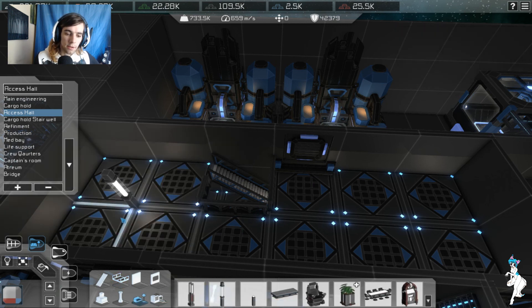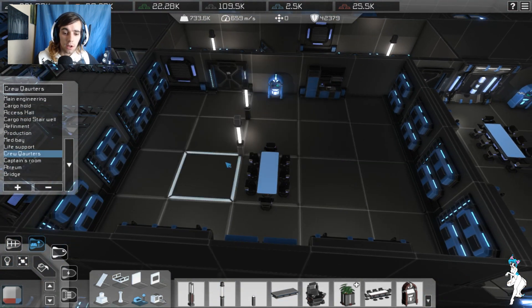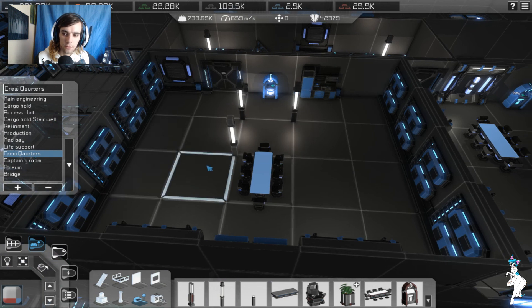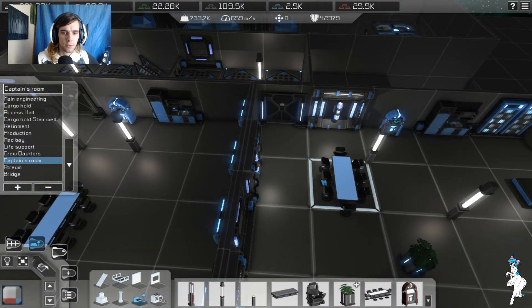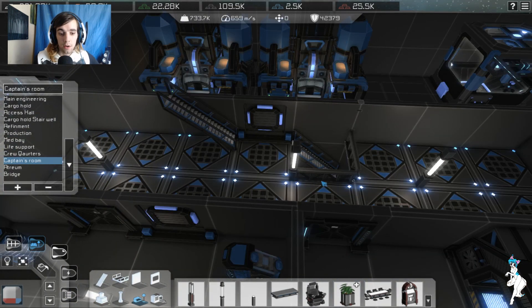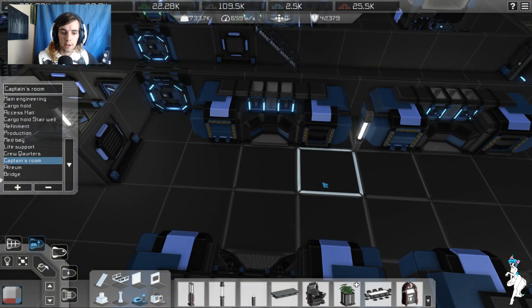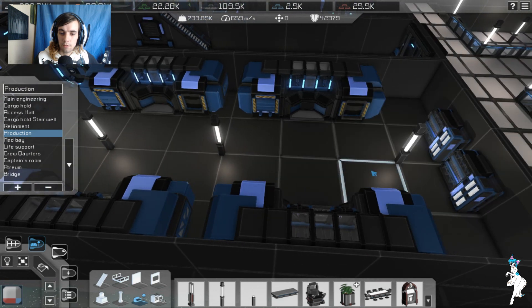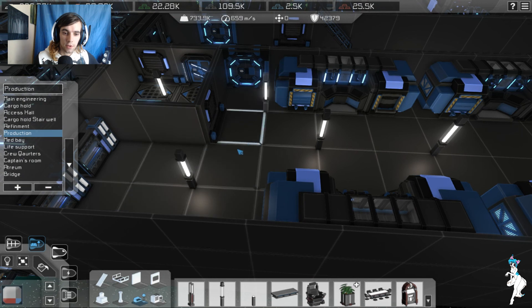Oh my god, there's so much. Ah, the crew quarters — and the crew quarters did actually have some light, so that's good. And so does the captain's quarters — I don't think I'll have to go too nuts on that. Down a layer — we've done all of that. Down another layer, and just this one. That should pretty much cover that for light.